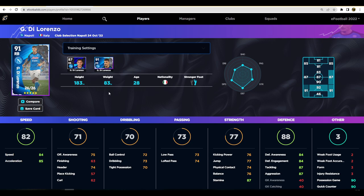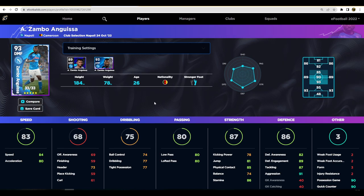Next up we have Di Lorenzo, maxed out at 91. He's a bit of a hidden gem — a well-known player with the Italian national side, but someone I don't come up against often, and I'm glad because he's got insane stats: 84 speed, 85 acceleration, 75 offensive awareness, good dribbling, good passing for a fullback, strength with stamina and balance and physical contact, and very high defensive awareness, engagement, tackling, and aggression. He also has unwavering form and a good lot of player skills. If you don't have a top-class right back, he is definitely someone I'd recommend training up.